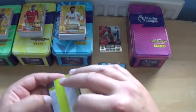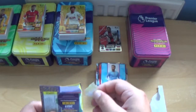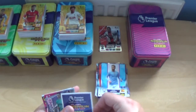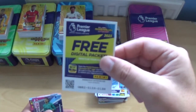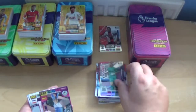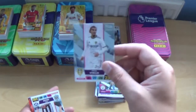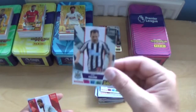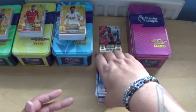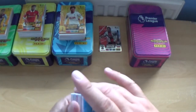And the final pack — in this one we've got Super Stopper Martin Dubravka, Defensive Steel Aymeric Laporte, then we've got Pascal Struijk, Ryan Fraser, Lyanko and Erling Haaland to finish off the entire four classic tin opening.